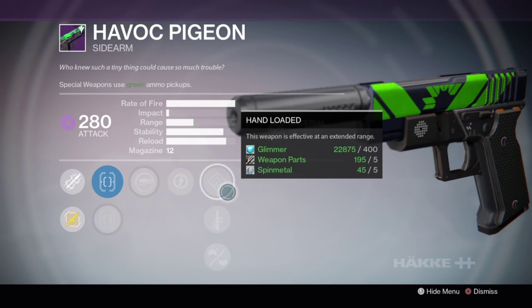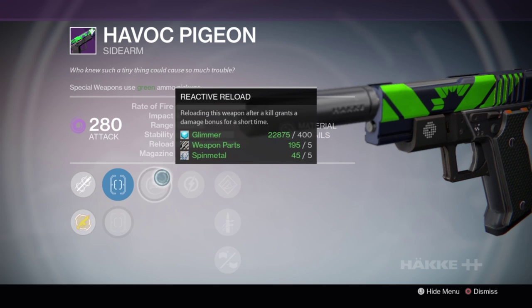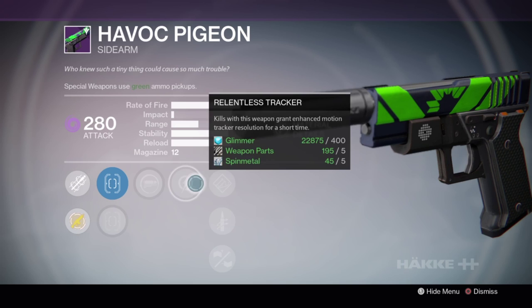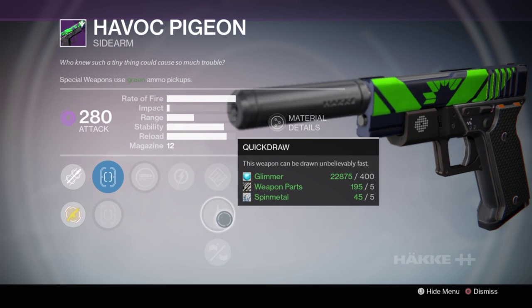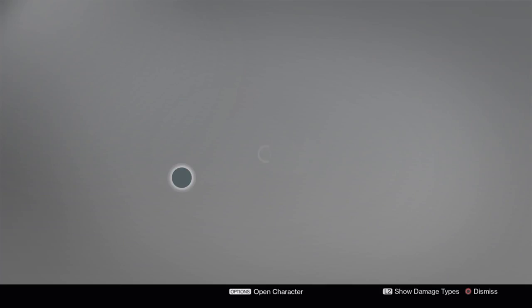Havoc Pigeon is a really good sidearm but this one doesn't have that good of a roll. Reactive Reload is good on a hand cannon but you sort of need a quicker reload speed perk as well. Quickdraw is good for a sidearm but yeah, I'd probably steer clear of that one. It's not that good.